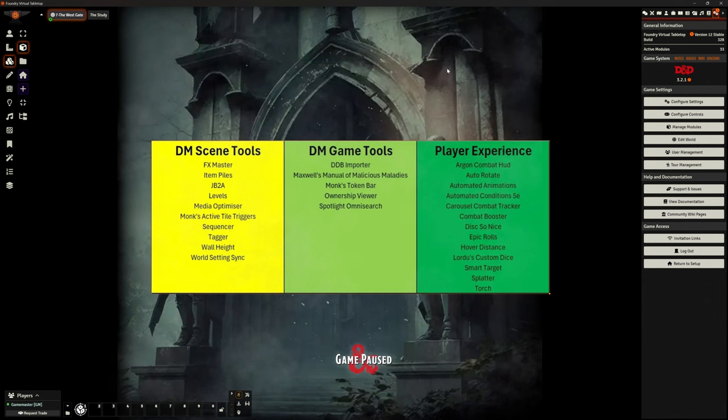So with no further ado, what am I actually using? I've broken this into three main categories to help explain what I'm using and why. On the left are the DM scene tools — the tools I use for creating my scenes and setting them up the way I want. In the middle I've got my DM tools for running the game: things I want installed that make my life easier as the DM. And on the right, I've got all the mods installed especially for my players — all about enhancing my players' experience. That's how I've broken it down.